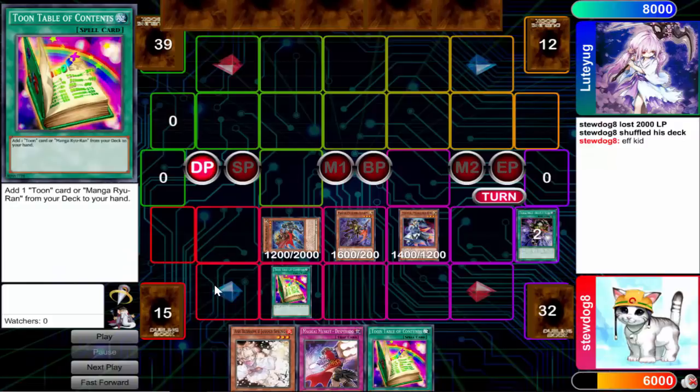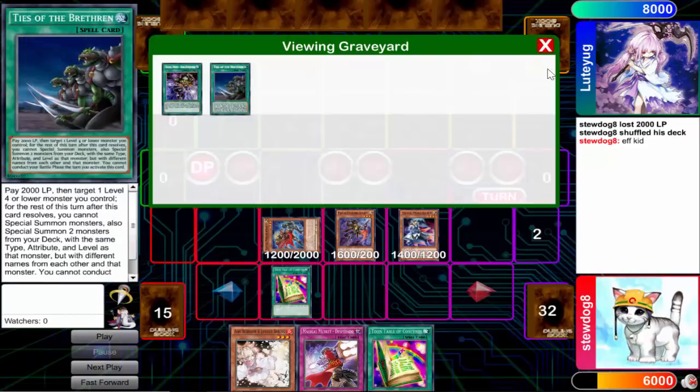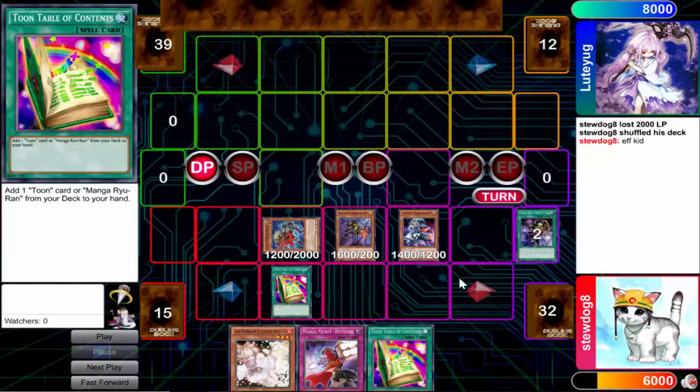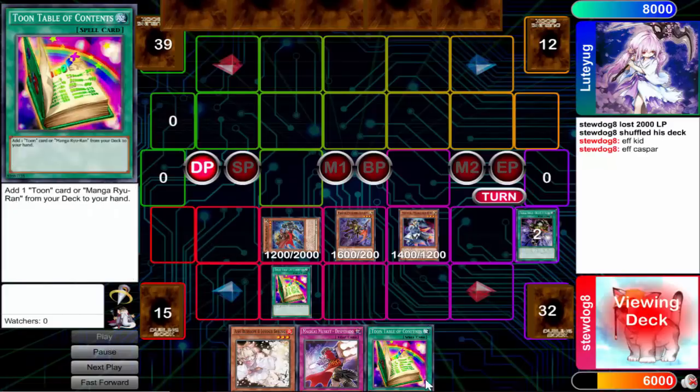I actually am not playing Toon World. I took a little bit of the decklist from Top 8 and a little bit of some of my own stuff. I opted not to play Toon World and boy do I regret it, as I drew into another Toon Table of Contents off this Kidbrave as I pitched the Domination, which didn't matter. My goal was to pitch the Domination and then play the double Toon Tables, add it right back with the Doctor, but that didn't work out as I got a little too cloggy, but I get the search off the Caspar anyway with the Toon Table and then I just got two Toon Tables clogged.